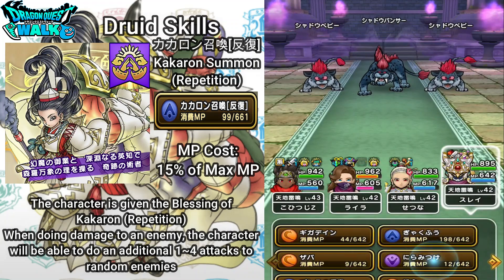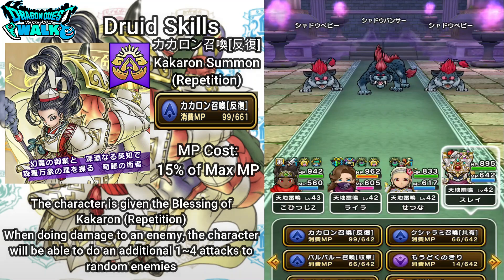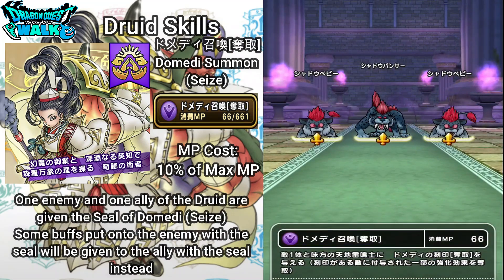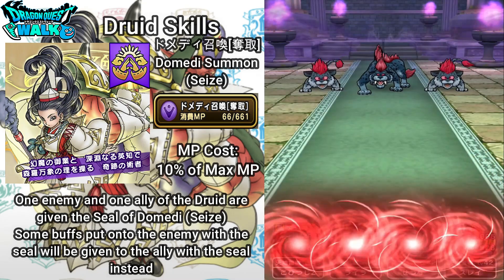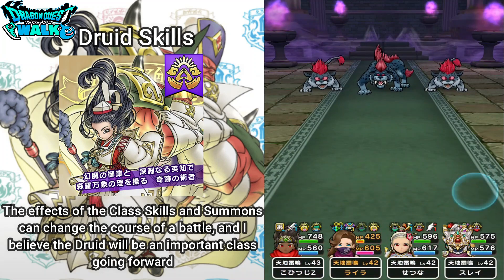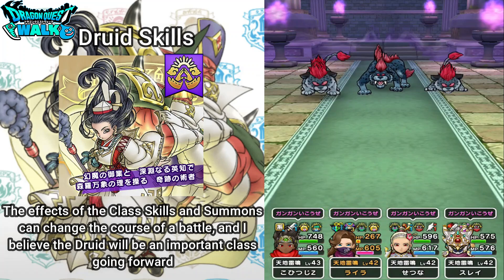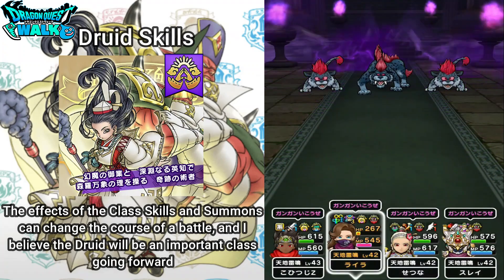Then after that, we have the final skill learned at level 40, which is going to be Domedi Shoukan Dashu — Domedi Summon Seize. This is going to cost 10% of your max MP. One enemy and one ally are given the Seal of Domedi Seize — some buffs put onto the enemy with the seal will be given to the ally with the seal instead. I'm going to put it on the Shadow Panther here, and then go ahead and auto battle so you can see how these particular seals actually work.